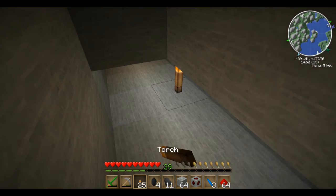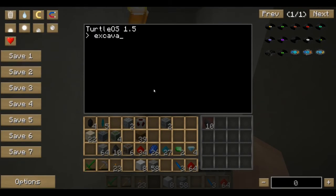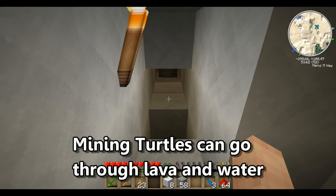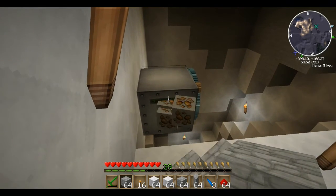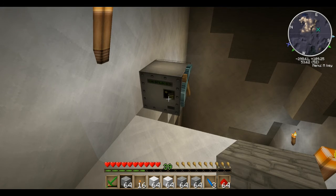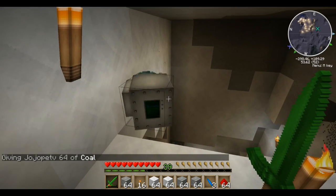Also guys, what you can do is type 'excavate 5' and what he's going to do is dig a five by five area all the way down to bedrock. As you can see right here, it came back up by itself and it's just spitting out everything it has at me. It's out of fuel, so that's why it came back up — it's not done with the excavation. Just like it did just now, it'll come out and shoot everything out when it gets full. I'll go ahead and give it fuel and it's going to go back to work.